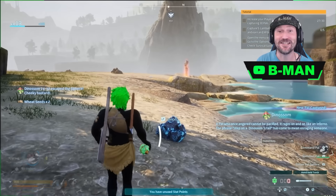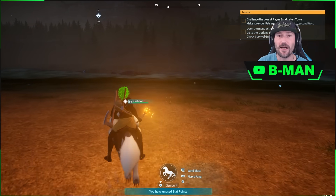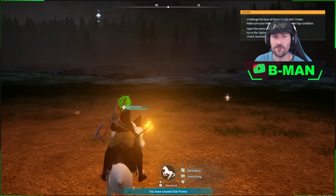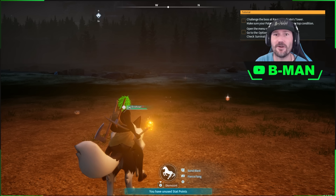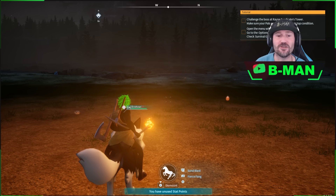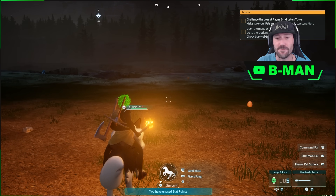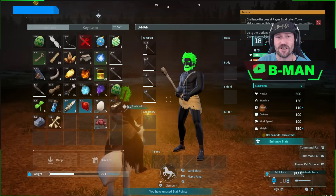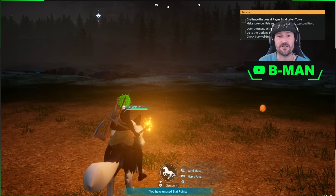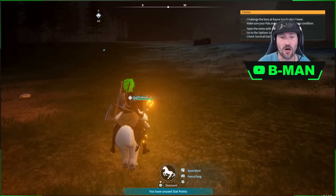Let's get straight into how to do this. I do this on the Die Hound with the fierce fang attack. This is also possible on other ones with other attacks, so if you guys find another one let us know in the comment section. For this tutorial I'm going to show you how to do it on the Die Hound with the sandblast attack. You want to have it mounted — you only need to be level nine to get the mount, so this is very easy and very early on that you can start doing this.